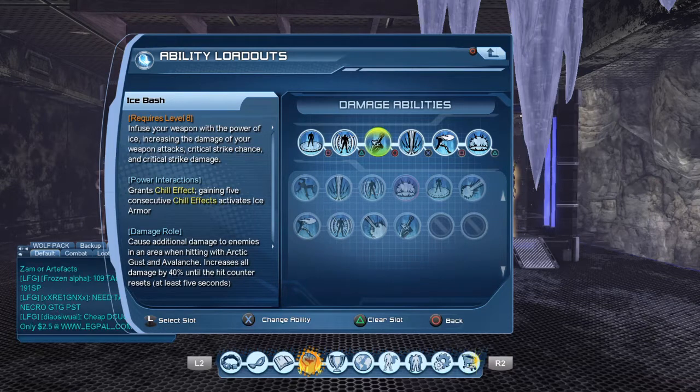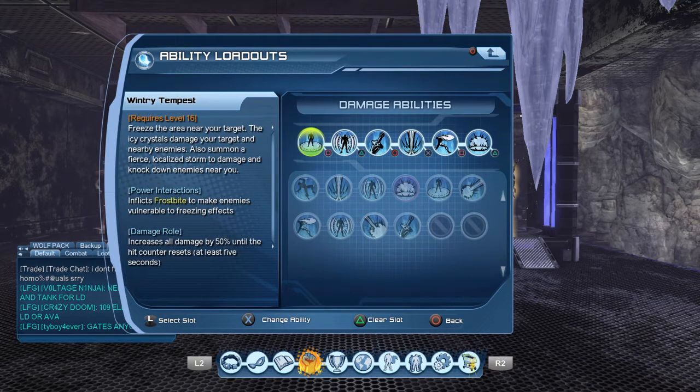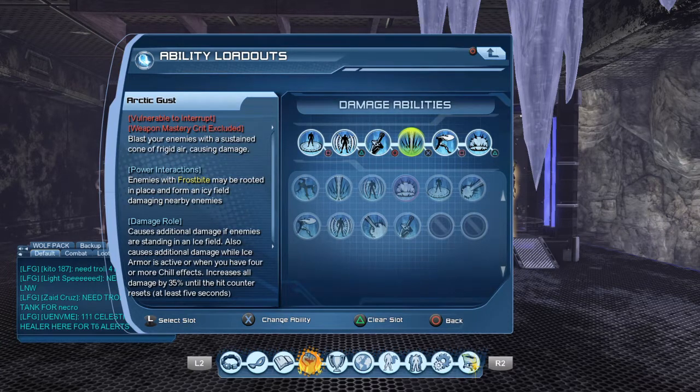Ice Bash on the damage roll causes additional damage to enemies in an area when hitting with Arctic Gust and Avalanche. Arctic Gust causes additional damage if enemies are standing in an Ice Field, which is why you want Wintry Tempest. Avalanche does the same — causes additional damage if enemies are standing in an Ice Field. Avalanche is for ranged and Arctic Gust is for close-up.